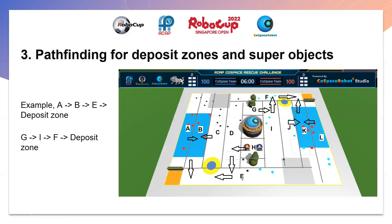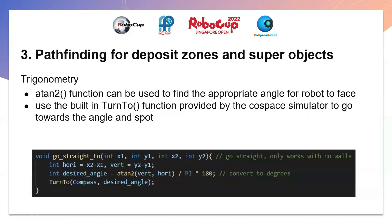Here is an example of pathfinding for deposit zones and super objects. If the robot is at section A, it travels to section B beside it, then section E next to B, then enters the deposit zone. If the robot is at section G, it goes to section I next to it, then section F, before going into the deposit zone. We use the atan2 function — basically inverse tangent with modifications — to calculate the appropriate angle for the robot to face in order to travel to the target spot, using the built-in turn function provided by the simulator.